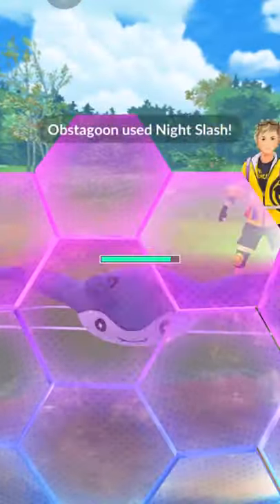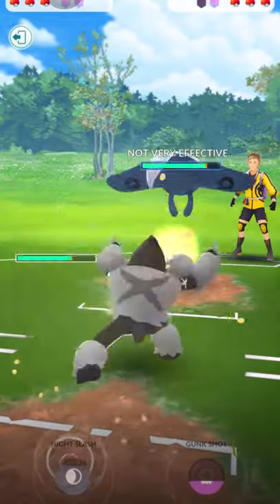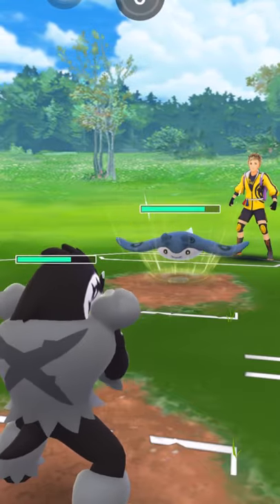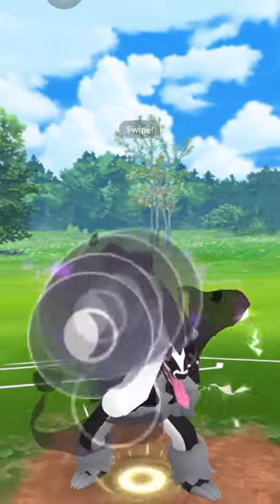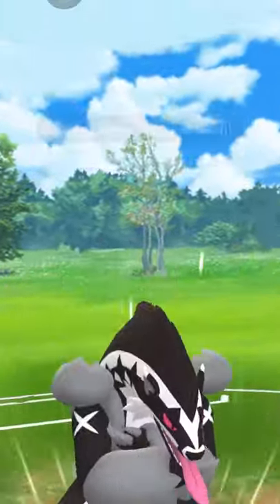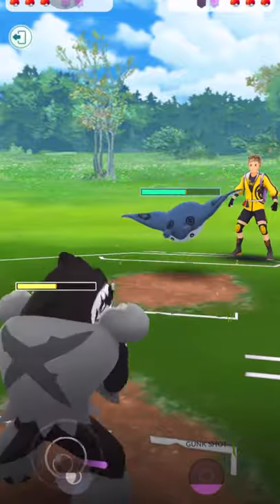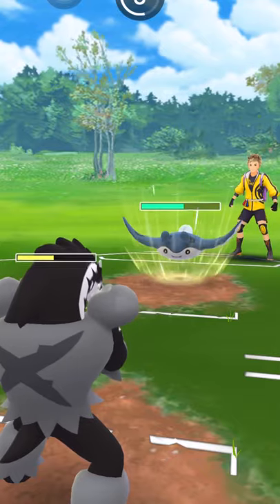We have Mantine. Mantine actually has Bullet Seed. A lot of people run Bubble, but this one has Bullet Seed — which is fine. The technique for Mantine is just to Bubble them down, which like Icy Wind pretty much lowers your attack, and just keep spamming it. You don't really have to shield all the attacks that Mantine throws at Obstagoon.